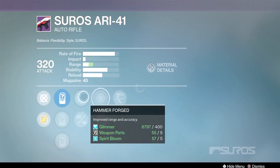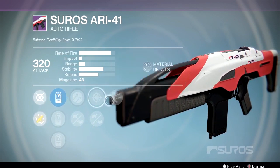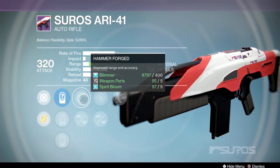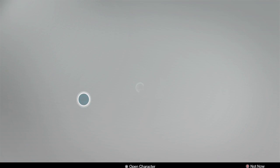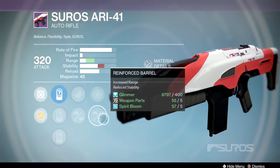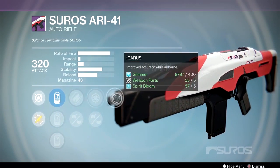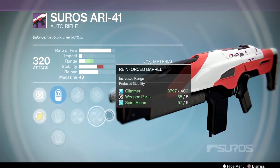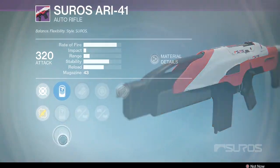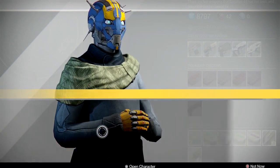Then we've got Outlaw — I'm not a big fan of Outlaw on auto rifles. You do have Handlaid Stock, Hammerforged, Feather Mag, Snapshot, which will give you more range. It's still a good gun but it'll push your range down a little. It might be better to have the range than Hidden Hand — let me know in the comments on that one. And then there's Snapshot, Icarus, Fitted Stock, Appended Magazine, Reinforced Barrel. Don't discount Icarus on an auto rifle because you can jump and hipfire pretty well. Reinforced Barrel would increase the range, but none of the sights I like are there. I think the first option is probably the best for the Suros AR-41.